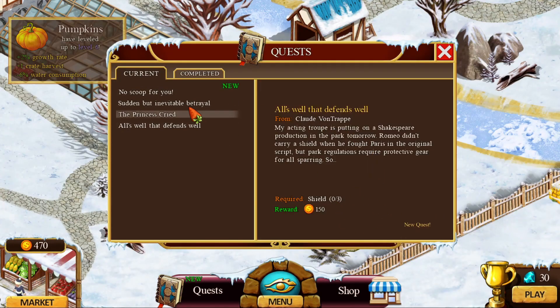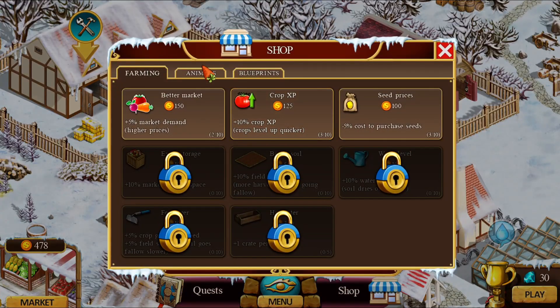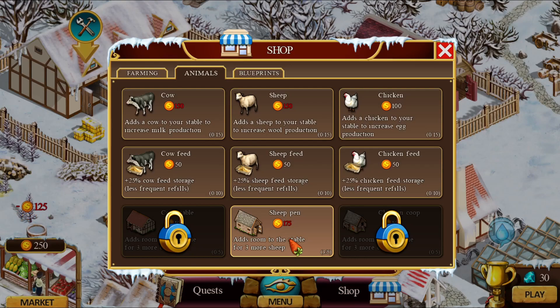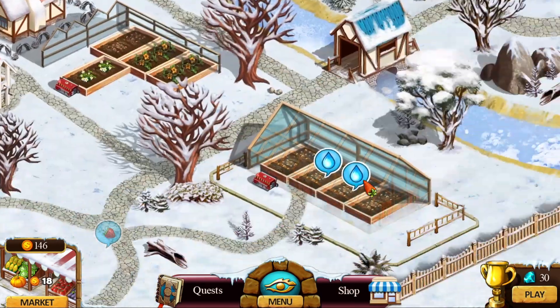Grabbing some more quests — we have to find a mask and shields. Now that I've built a better sheep enclosure barn, I have to add additional sheep pens before I can add additional sheep. I still don't have enough money to add additional sheep yet.